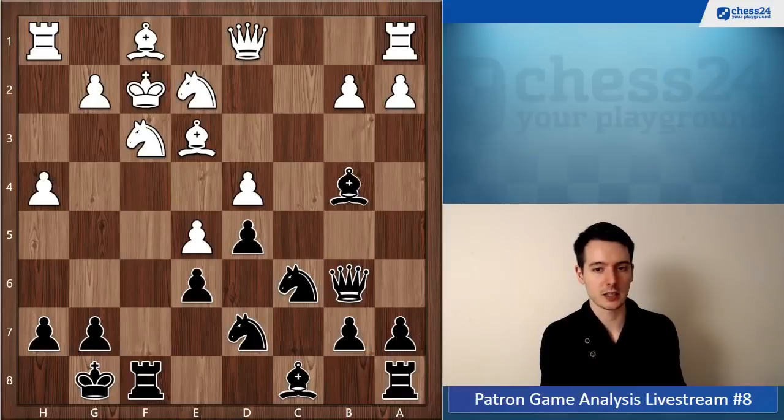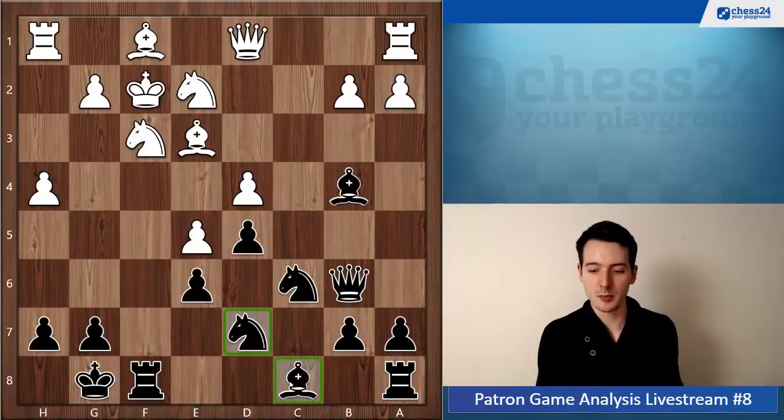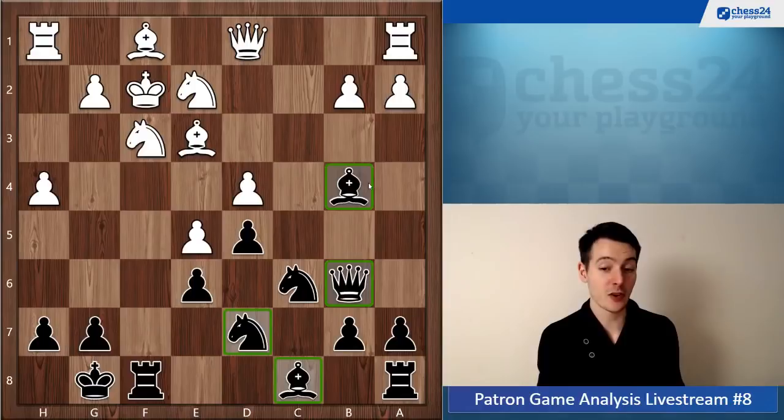Your knight on d7 is absolutely terrible, and your bishop is not coming out. Your queen - they're all like useless pieces standing around. I've been in a similar situation where I played a French line and the same thing happened to me - I just got killed. It's very dangerous if you don't free up yourself, and you had to free yourself with the sacrifice.